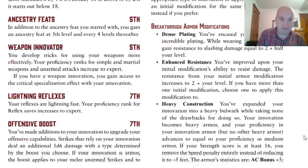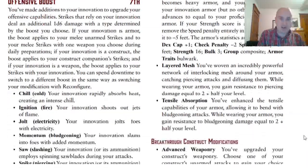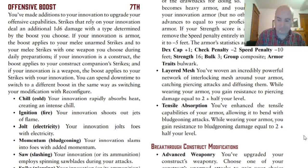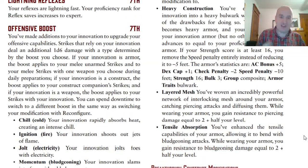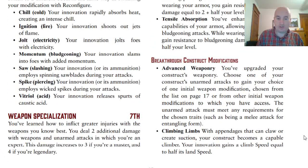Continuing: skill increases at third level, ability boosts at fifth level, ancestry feats at fifth level. Simple and Martial Weapons and Unarmed Attacks go to expert. At seventh level, Reflex saves go to expert. Also at seventh level, we have Offensive Boosts — Strikes that rely on your innovation deal an additional 1d6 damage of a type determined by the boost you choose. If your innovation is Armor, it applies to melee unarmed strikes and one weapon chosen during daily preparations. If it's a Construct Companion, it applies to its strikes. If it's a weapon, it applies to strikes with that weapon. You can spend downtime to switch to a different boost the same way you swap modifications with Reconfigure. You can choose from cold, fire, electricity, bludgeoning, slashing, piercing, and acid. Then we have Weapon Specialization, which is the same as every other class.